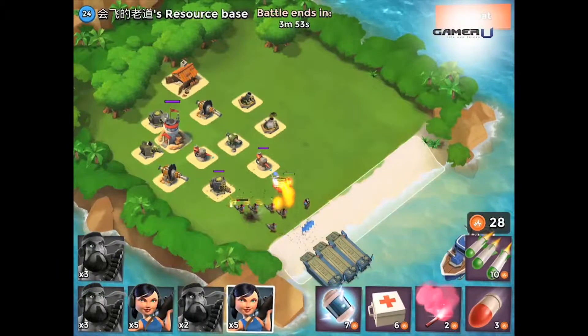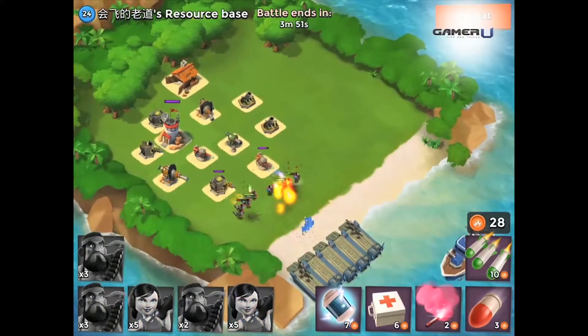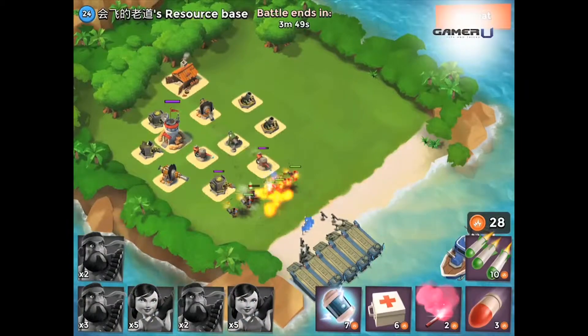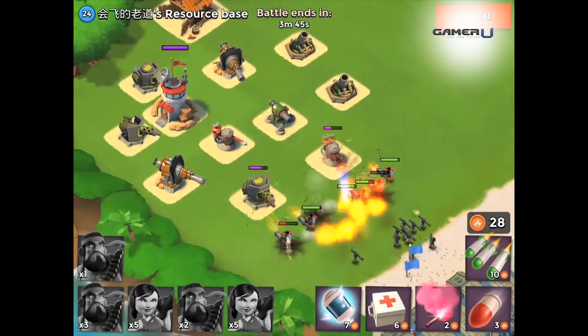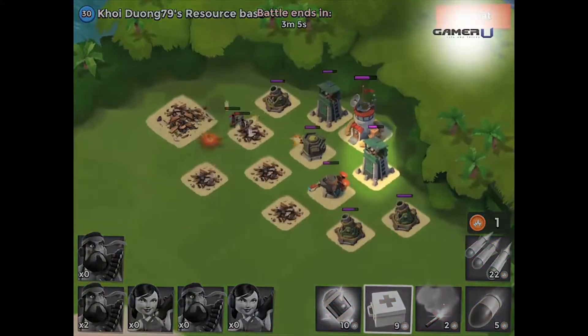The best way to use the machine gun is by using them as a frontline defense to stop weak troops from making it to your base. With the machine gun in the frontlines, you can place sniper towers or mortars to help protect the machine gun and destroy invaders.